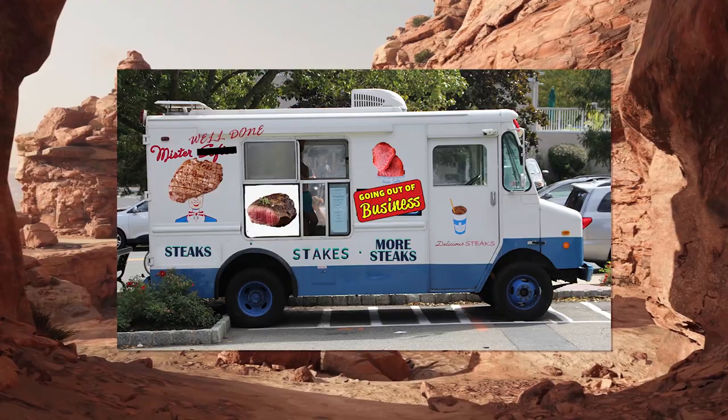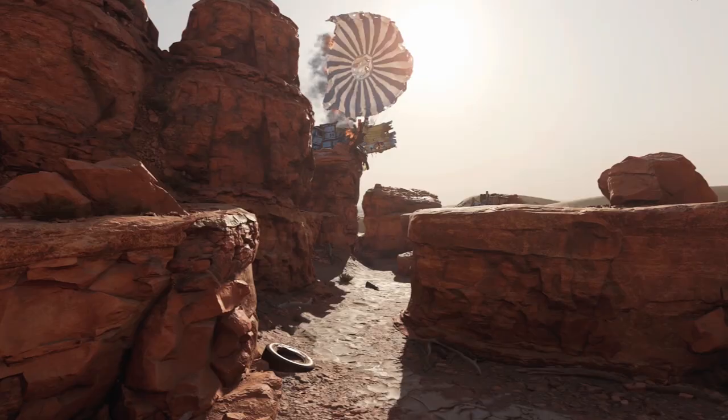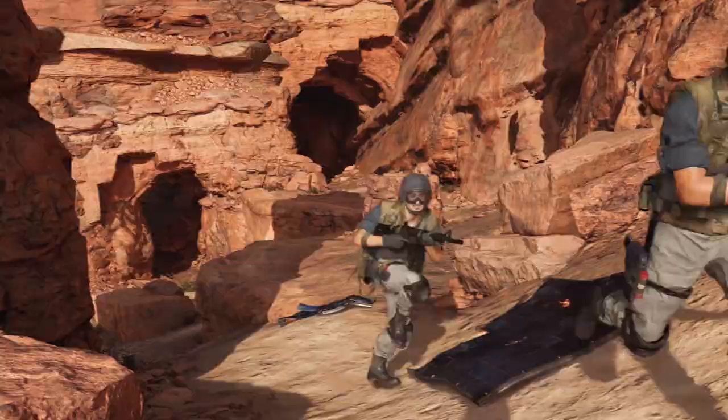There's two levels of elevation to this half of the map — the main floor and the dried-up riverbed below you — letting you change up your strategy and get a jump on the enemy with each new respawn. That said, they usually both lead to the exact same place, so it's really more of a detour that you take every now and then to mix up your commute on the way to your funeral.